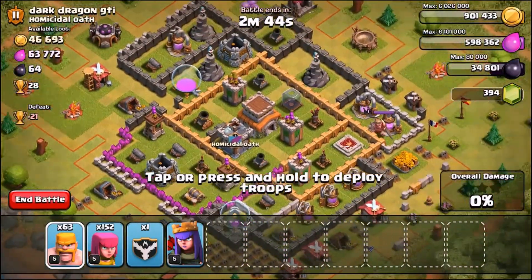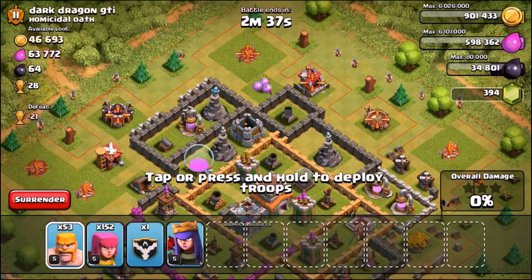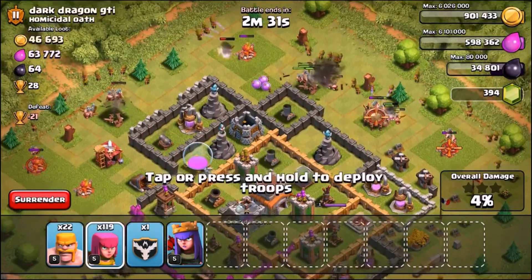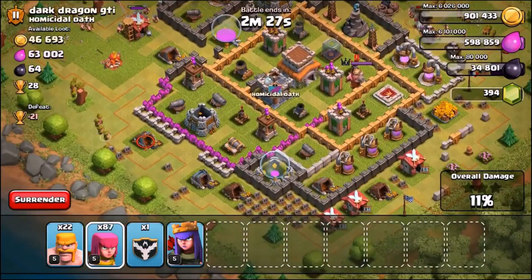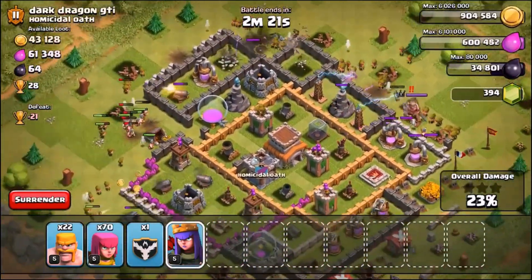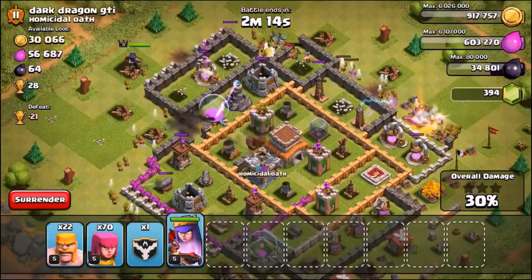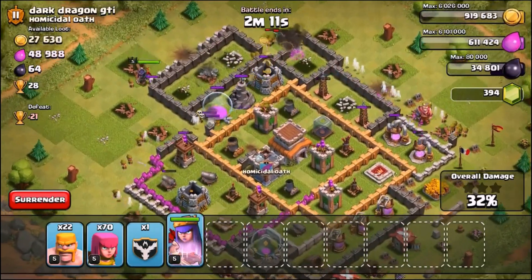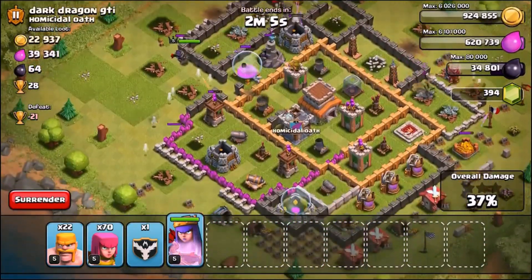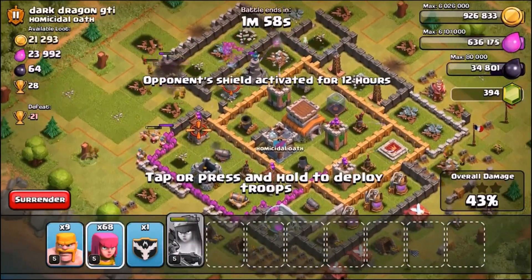Let's see how many troops this takes to kill this base. We've got 60 Barbarians - we'll use half of the troops just to start with and see if we can take this base out with half the troops. We've got about 75 Archers to use as well. This is a ridiculously low base, this is so bad. People like this who rush their bases end up starting the game again, because after they've done it they realise they're not getting any loot and it's going to take so long to farm what they need, and they'll lose it all because they don't have the defences to hold the loot.